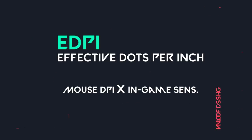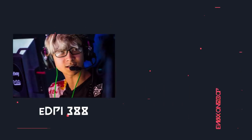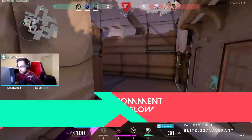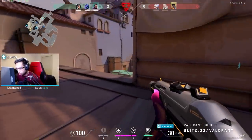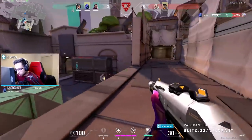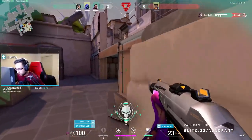So let's take a look at the eDPI of the previous two pros. Shazam has an eDPI of 212, while TenZ has an eDPI of 388. Suddenly, not only can we see that Shazam has the lower sensitivity of the two, but we can also compare our own sensitivity to both of these pros. Try it out right now — take your current mouse DPI, multiply it by your in-game sensitivity in Valorant, and post your eDPI in the comments below. In conclusion, don't worry about your DPI or in-game sensitivity. All that matters is your Effective DPI, or eDPI for short, as this represents your mouse's true sensitivity.